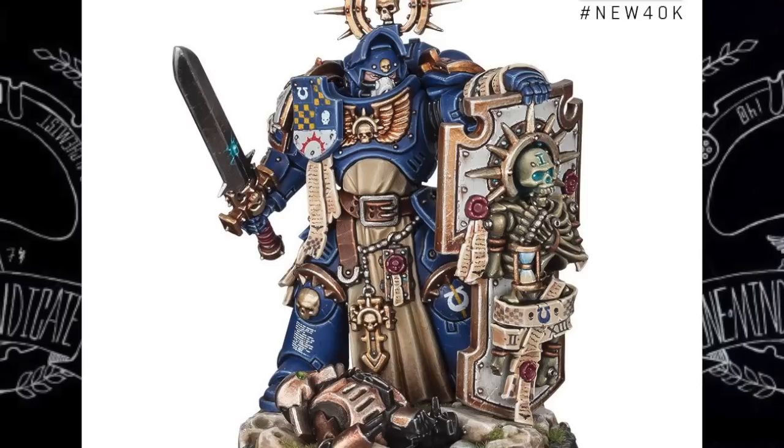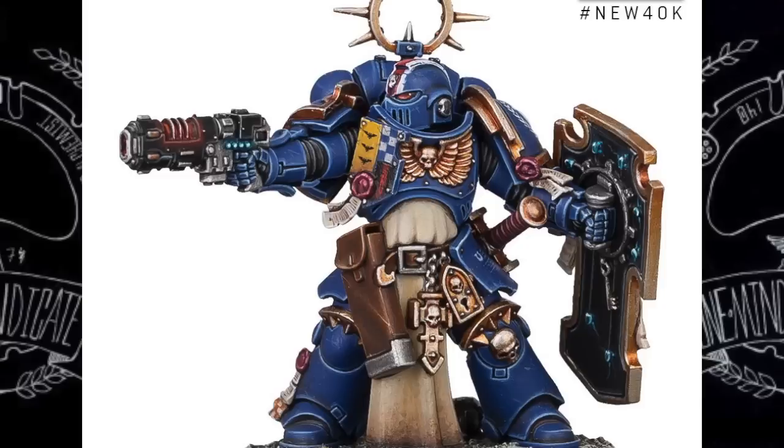Let's go one by one, beginning with the Primaris Captain. The captain looks amazing. I don't really care too much for Primaris Marines since they're replacing the old classic marines, but this guy looks amazing. The detail is really cool — his helmet looks badass with the ventilator and visor. His shield is notable because the bones on it are actually the remains of an Imperial Saint. He's got a power sword, and at his feet is a defeated Necron warrior, which is really cool.